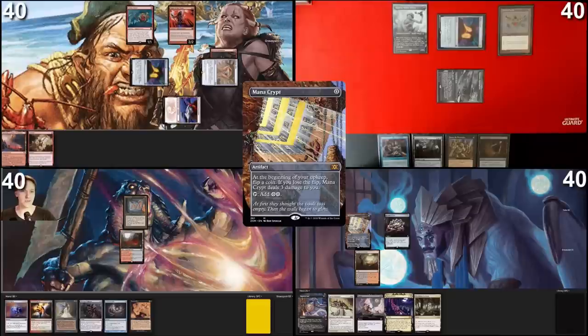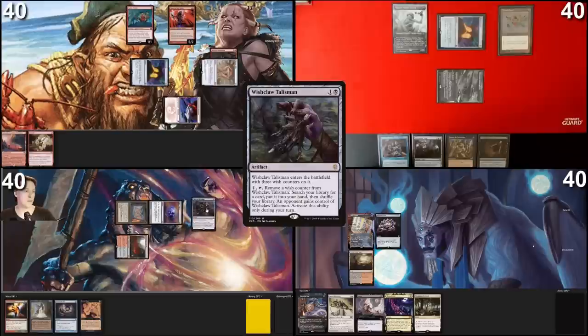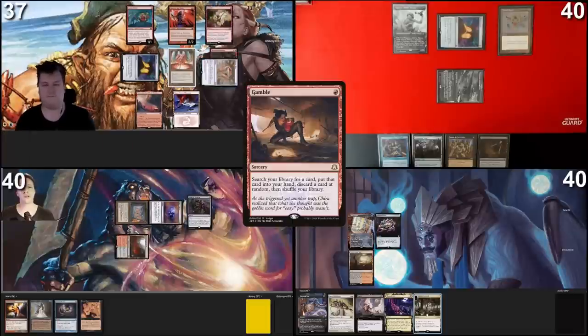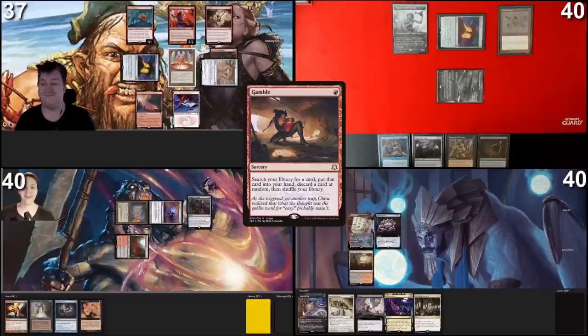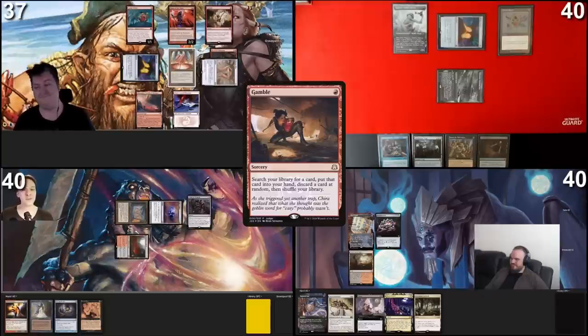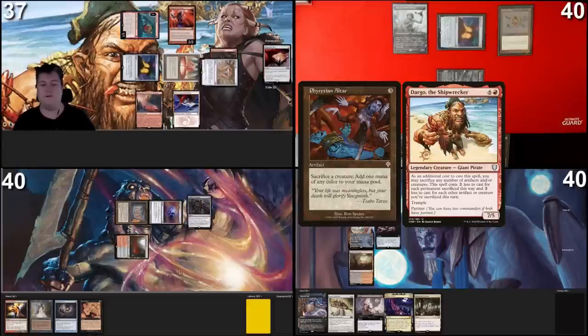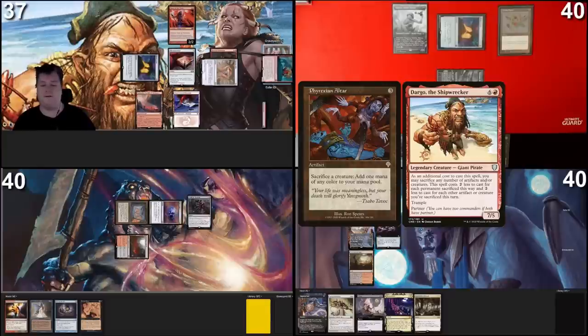Play a Mountain, cast Mana Crypt, Arcane Signet, Ragavan, fetch land, Mana Crypt, Jeweled Lotus, pass turn. Play Mountain/Stomping Ground untapped, cast Mana Crypt, Dimir Signet, cast Wish Claw Talisman, pass turn. Roll for Crypt — rolled a one, three damage. Land for turn: Mountain. Tap Chrome Mox, cast Gamble. Wait — you have Goblin Welder in play. How many cards in hand? Do you win from this? What combo piece does he get with Gamble? He's getting Phyrexian Altar.